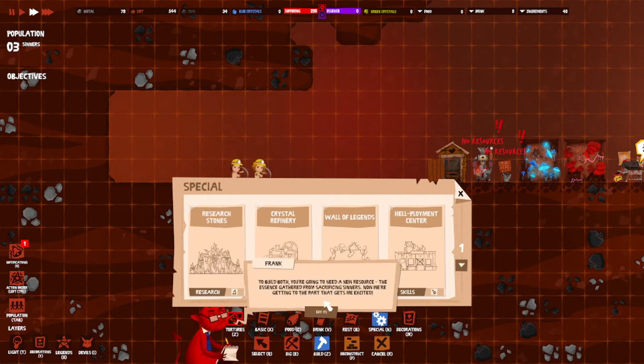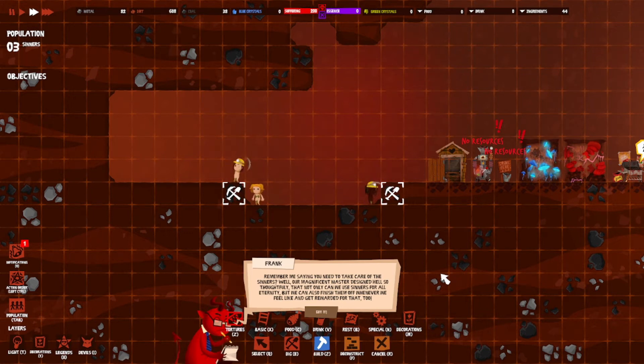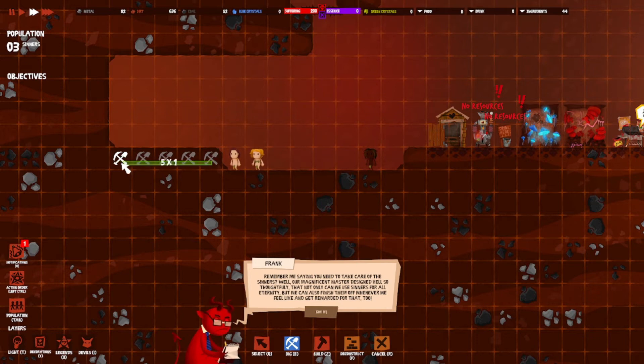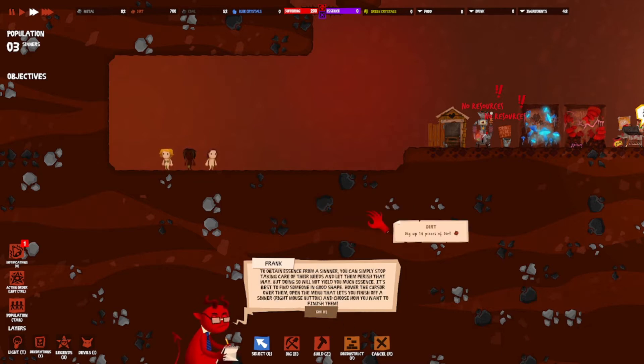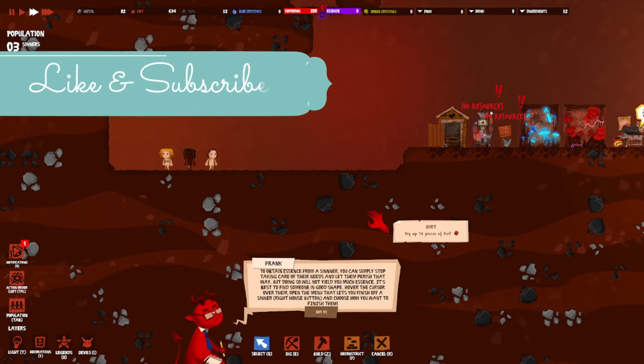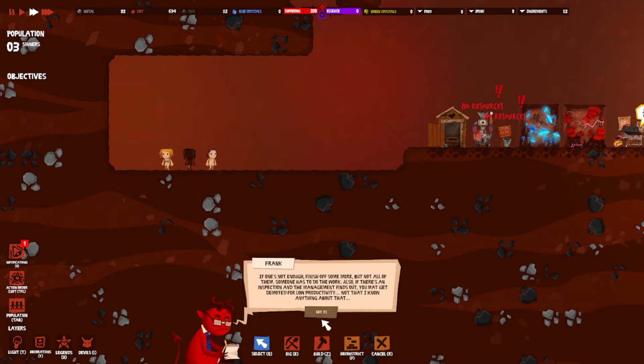To build both buildings you're going to need a new resource: essence, gathered by sacrificing sinners. Remember taking care of sinners? Well our magnificent master designed hell so that the better the condition of a sinner when you end them, the more essence you can extract. That's why it might be worthwhile to look after them to a point. To obtain essence, find someone in good shape, hover the cursor over them, open the menu and choose how you want to finish them off — but not all of them, someone has to do the grunt work.